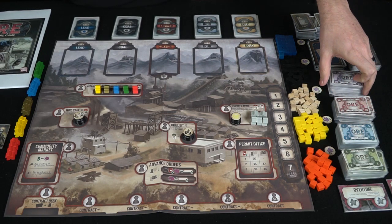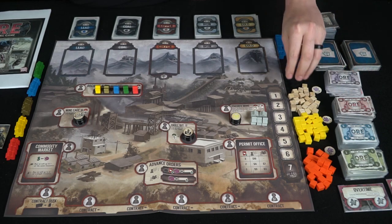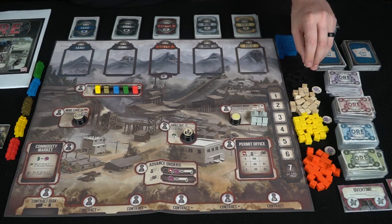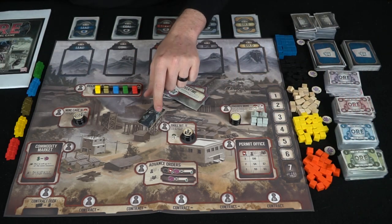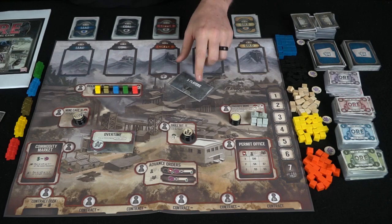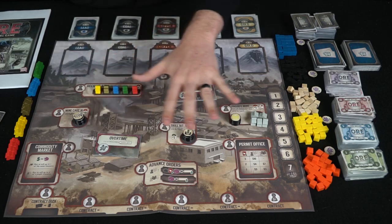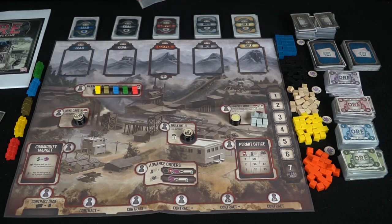These are all the different currencies — it's going to tell you the amount of money in 20, 10, five, and one increments. These are all the different ore tokens, one for each of the different card types. You're also going to have these times-five tokens, so you can put one of your resources on there and that'll show that it represents five instead of one, so you don't run out quickly. Finally, there are these tokens: the first player marker, and action tiles you add to the board with more players. The back of the board tells you which spaces to add for three, four, or five players. That's pretty much what you get in OR The Mining Game.